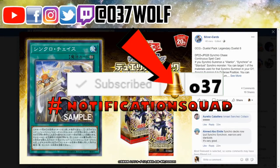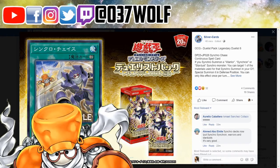Alright guys, so this was just announced - a new Synchro card. At first I saw it and thought it was a quick play, but it's not. It's a continuous spell, and right away I saw Junk and Junk Warrior. It's pretty cute - Junk chasing Junk Warrior like 'oh no, I want to Synchro you.'